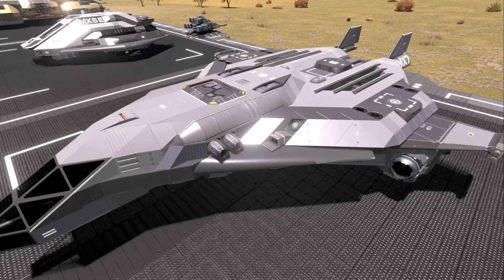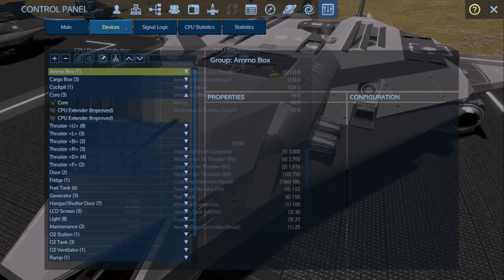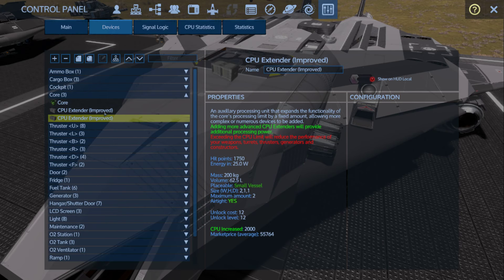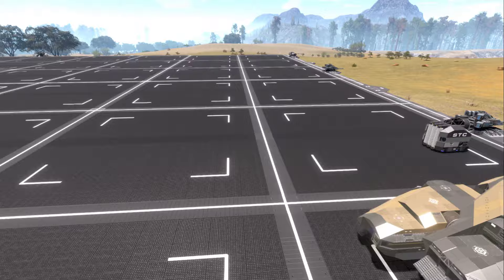The MX7 was built to be universal between vanilla and Reforged Eden 1, and was already kind of stripped down with weaponry. It translated very easily as well — it's just running two improved CPU cores. I tried two basics but that wasn't quite enough, so I went with two improved. Piece of cake.